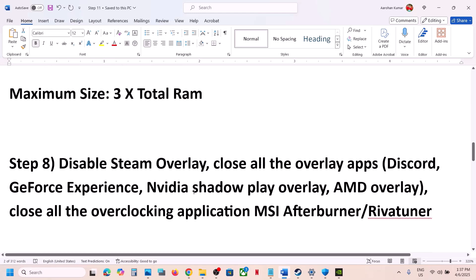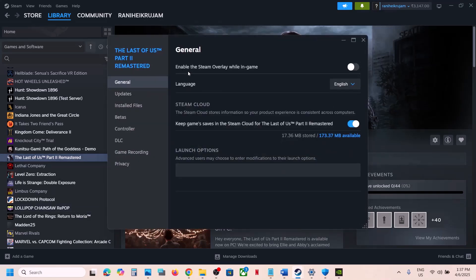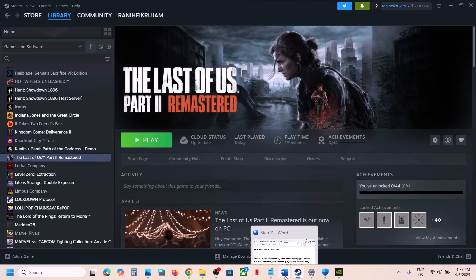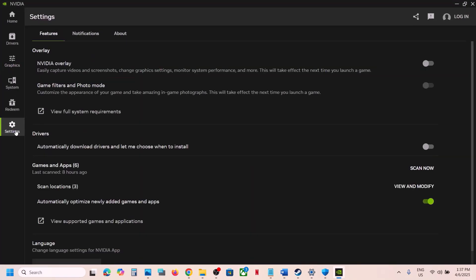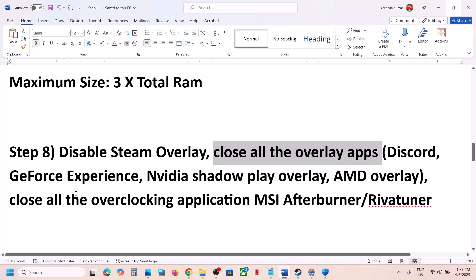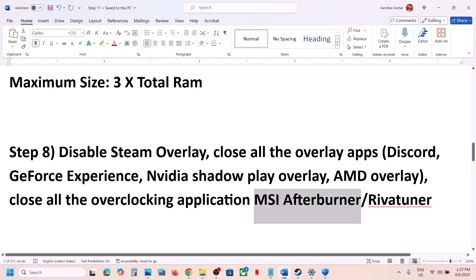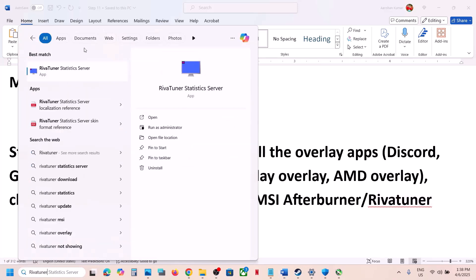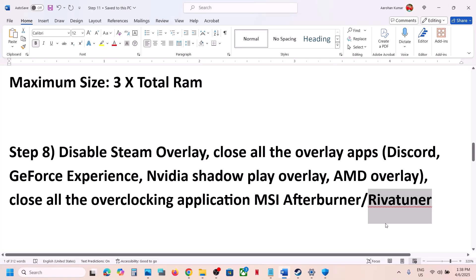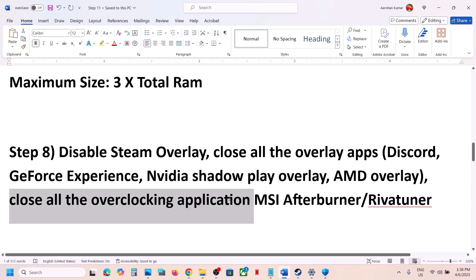The next step is to disable Steam Overlay. Go to Steam, right-click on the game, go to Properties, and turn off 'Enable the Steam overlay while in-game.' If you have Discord running, go to Discord Settings and turn off the overlay. If you have the NVIDIA app running, go to Settings and turn off the NVIDIA overlay. Close all overlay applications. Also close overclocking applications like MSI Afterburner or RivaTuner — these may be hidden in the taskbar, so click the up arrow, right-click them, and close them.